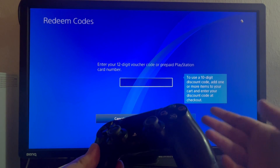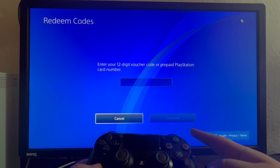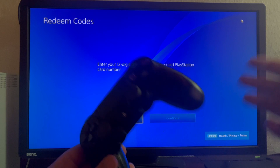After you have entered this, scroll down and the Continue button will be available. Scroll to it, select it, and press Continue. That will be it.